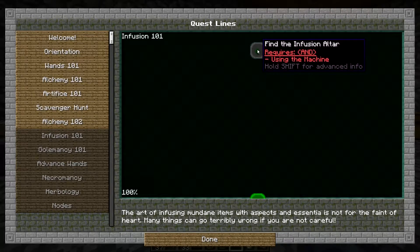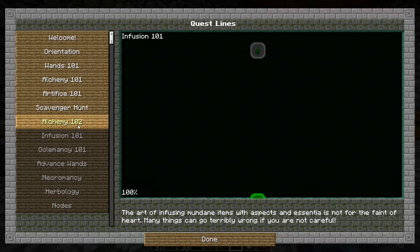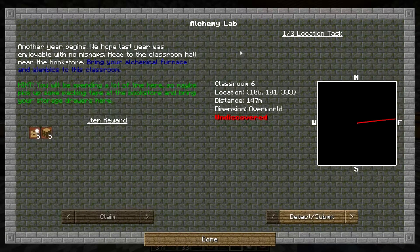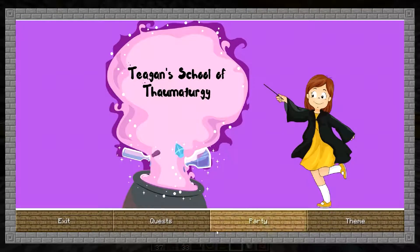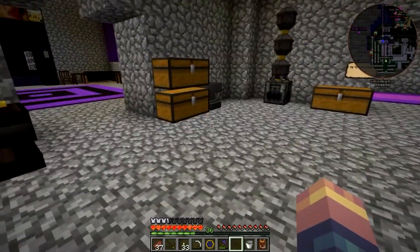Let's go find the infusion altar. That doesn't unlock until we get done with some alchemy here. So the first thing we need to do is find classroom 6, which gives us some more drawers and some upgrades, which will be awesome for us.